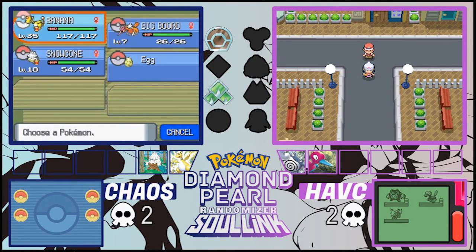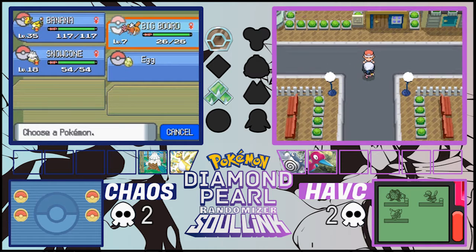What's going on guys, welcome back to another episode of our Diamond and Pearl randomized Soul Link! I'm joined by Chaos as usual. How's it going Chaos? It's going pretty good. If you missed the last episode, it's on Chaos's channel which I'll link down below, or a card will pop up in the top right corner. Check that out before you watch this episode because some interesting RNG stuff happened in the last two episodes.